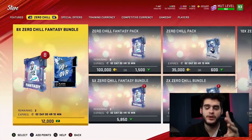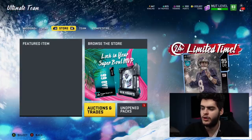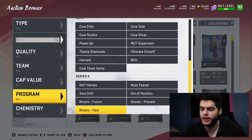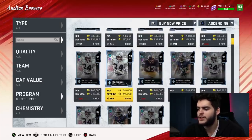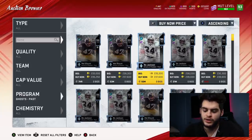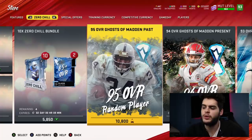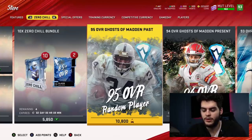You now have three Terry McLaurins and 24,075 kindling. Come over to the Zero Chill store and do the 95 OVR Ghost of Past set twice. The cost is 10,800 kindling each time. 24,075 minus 10,800 twice leaves you with 2,475 kindling remaining. The Ghost of Madden Past cards go for around 230-232K right now. You could probably sell them at night for about 250K; after reduction, you'd net about 230-235K each.